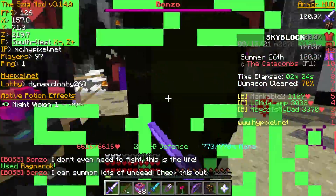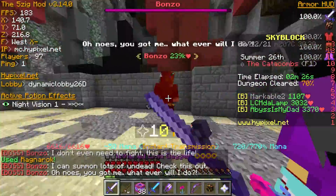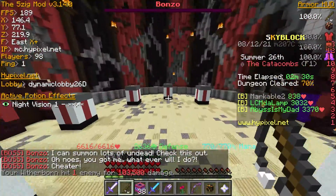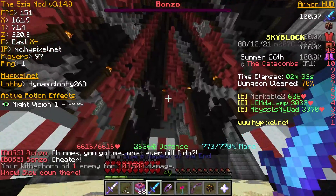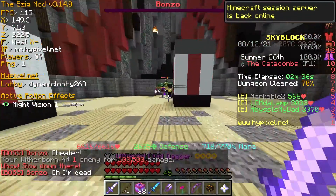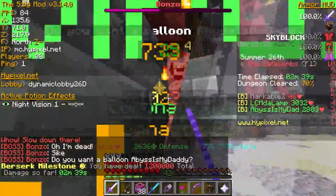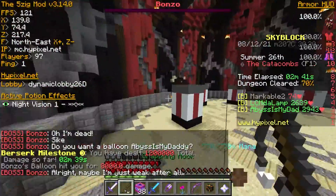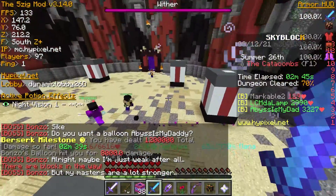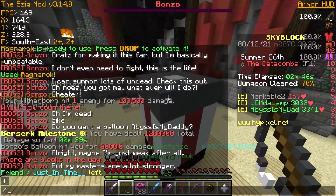Floor 1 boss is Bonzo. At this point I can one-shot them most of the time. Derpy is not the mirror, so there's no need to worry about double health. In the second phase, Bonzo shoots balloons. If you go a few blocks above ground, Bonzo will shoot balloons at you.